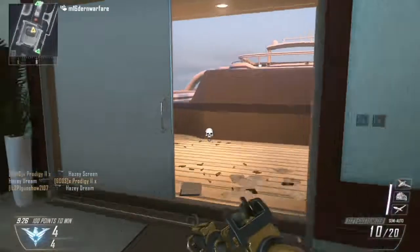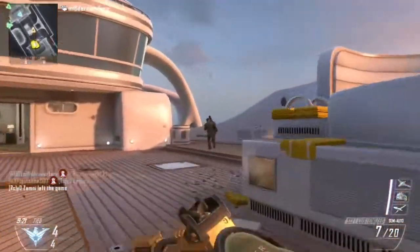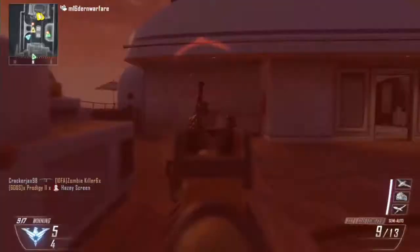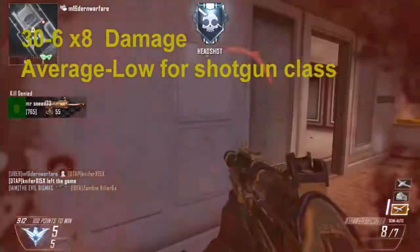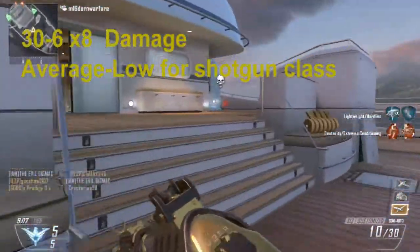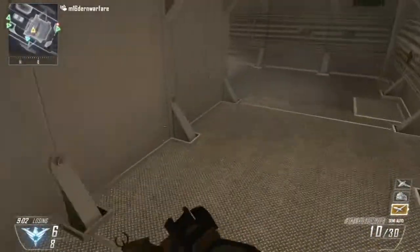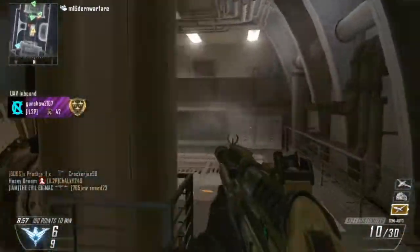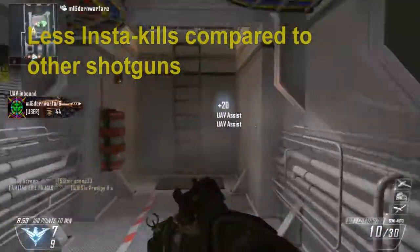Before I tell you the disadvantages and advantages to using this shotgun, I will tell you something about its stats. It has a 30 to 6 damage ratio with 8 pellets. This means it does have pretty high damage, and at close quarters you should be able to insta-kill. However, it has less damage than most of the other shotguns in the shotgun class, so you won't be getting as many insta-kills as, say, the Remington, but you can still get a fair amount of insta-kills at short range.